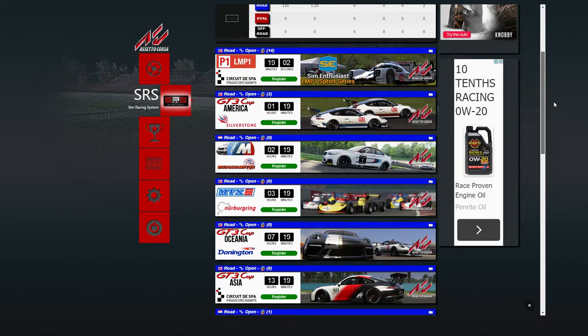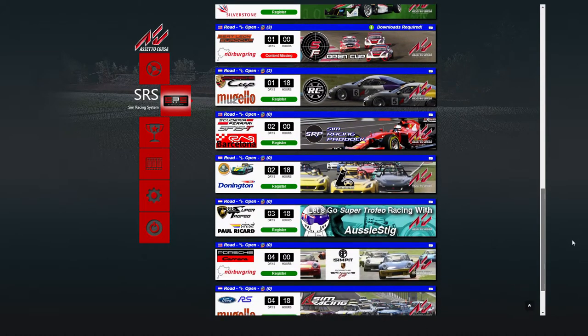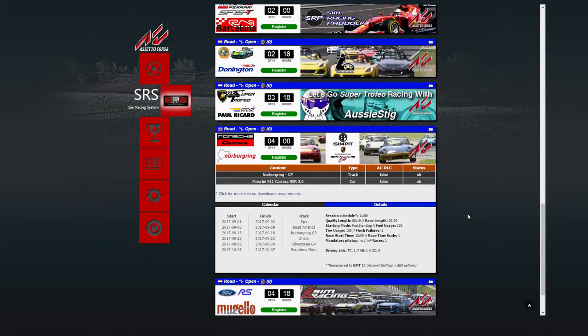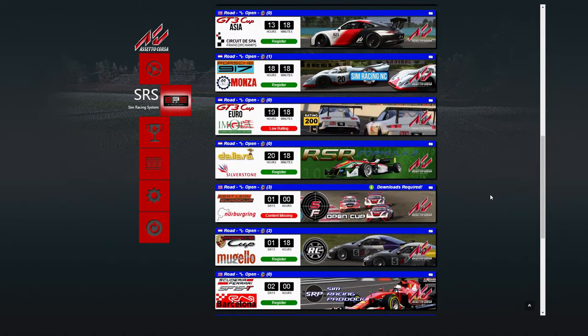Now you'll see all the tabs of the different racing events you can enter — there's usually one every hour. Going down, you'll find events run by certain channels too, like Aussie Stig and The Sim Pit. They'll pick a group of tracks and a particular car, and you run that series of events using that one car.